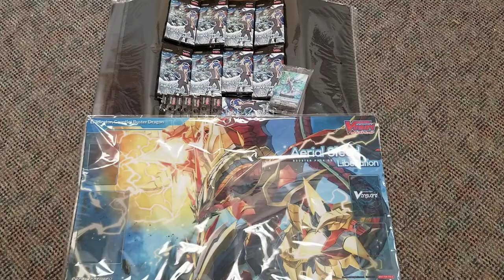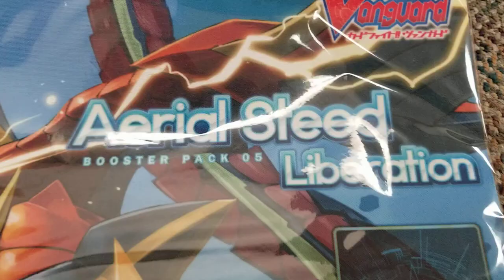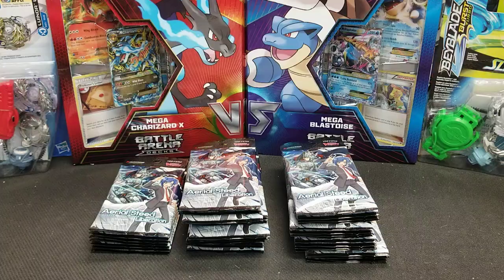Hello again, Cardfight Vanguard fans! I'm Jeff of TheGameCapital and TheGameCapital.com. Today, we're going to take a look at the contents of a pizza box, aka a sneak preview kit, of the newest Cardfight Vanguard set, Aerial Steed Liberation, which is booster pack number five. That is what the playmat inside looks like, and there's all the packs we're going to open up and show you guys, including the promo. Let's get to the spot where the opening all goes down.